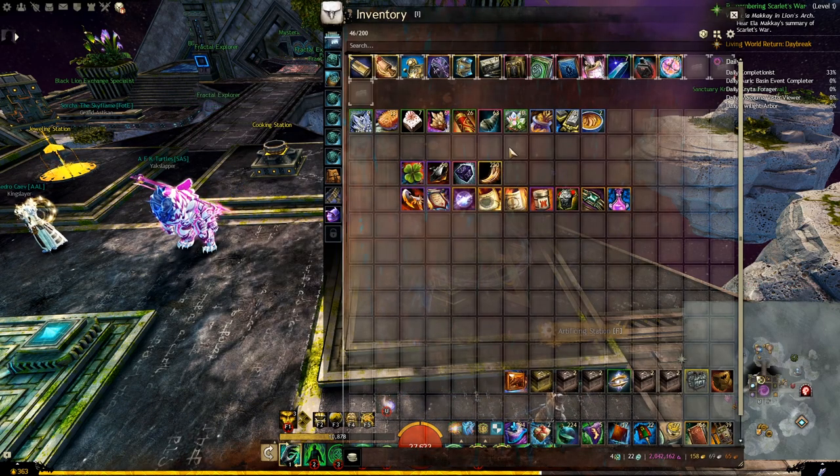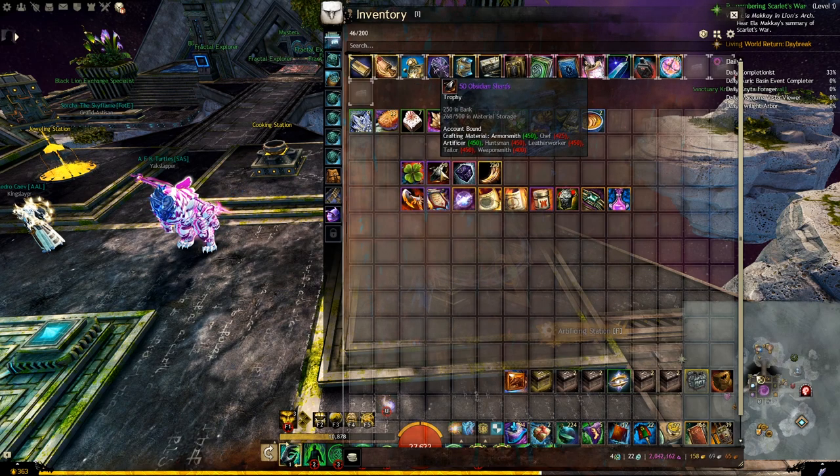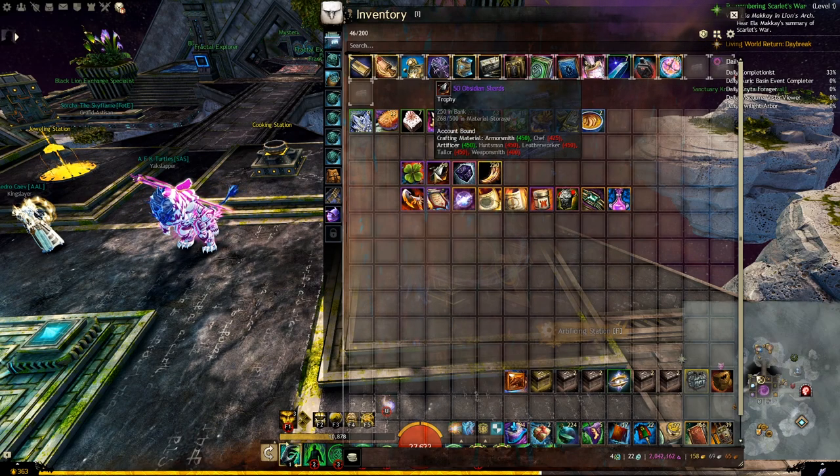Once you are done crafting the Cube, you will just need a few extra items: 15 Mystic Clovers, 50 Obsidian Shards, and 250 Memories of Battle. We already explained where to get Memories of Battle. For Mystic Clovers and Obsidian Shards, I have separate video guides that I will link in the comments and description.